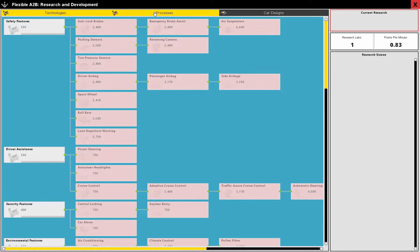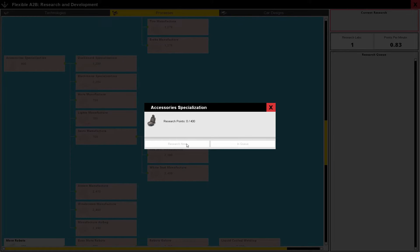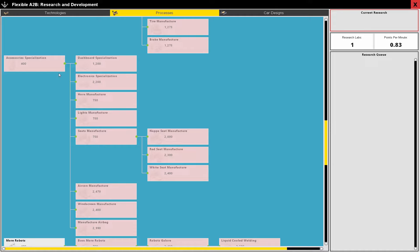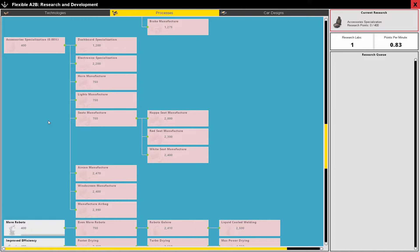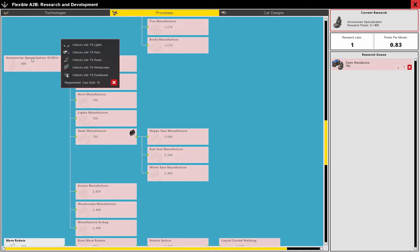I want to research this. Research now — do I need to shift-click? There we go, that's what I'm talking about! And then research queue. I want to get to Seat Manufacture. Make Seats — that's what I'm talking about, right there. So Accessory Specialization should unlock, and then Seat Manufacture should go from there.